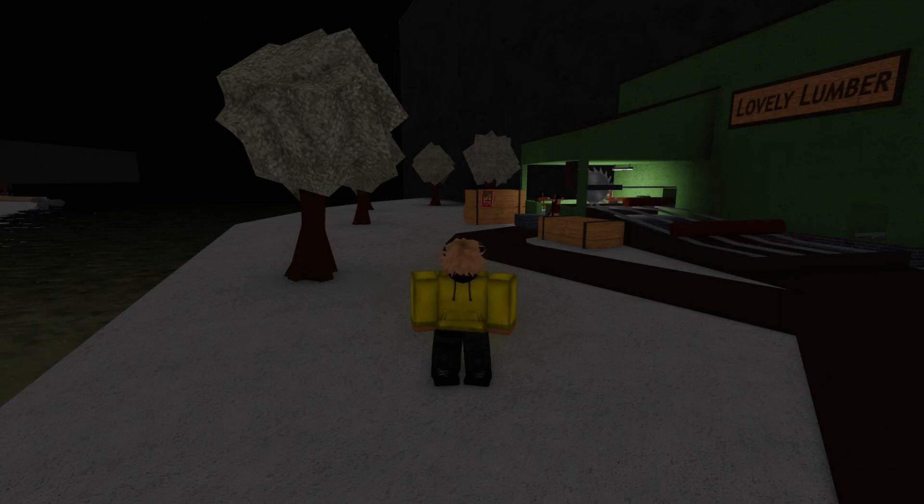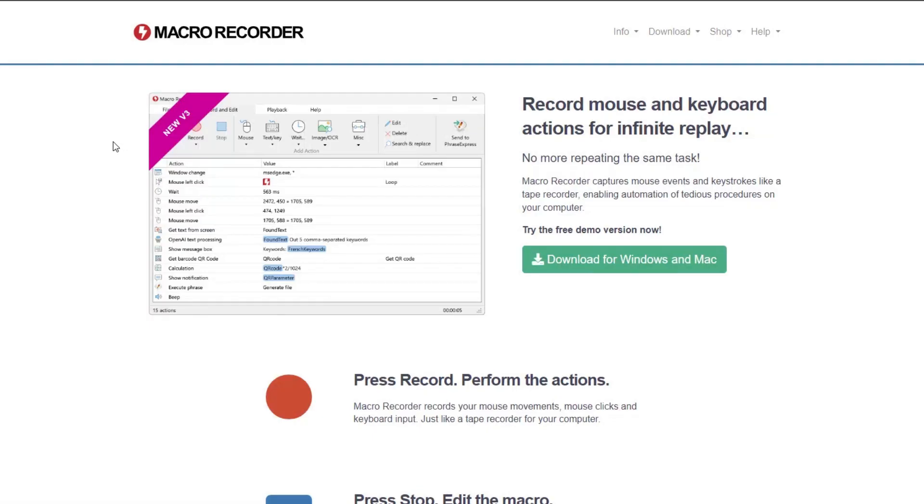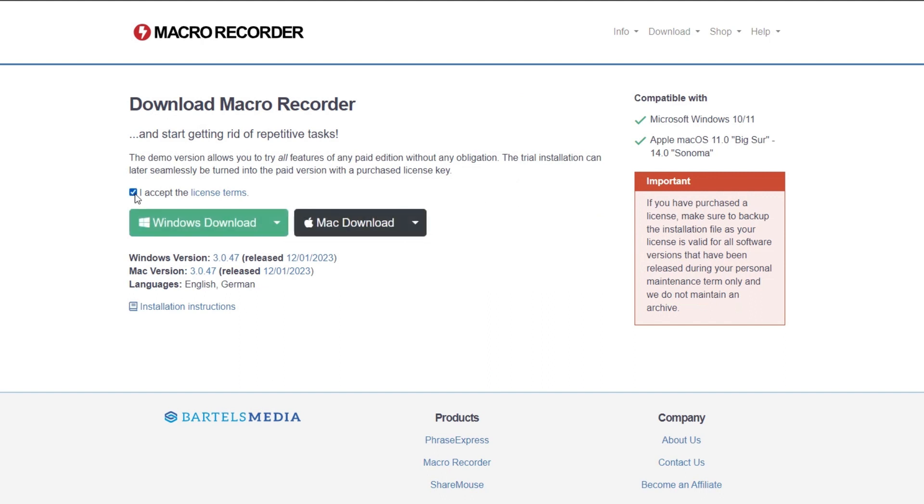The first thing you'll need to do is go to Google, type macro recorder into Google, and press on the first link. Press on download for Windows and Mac. As you can see, you can do this on Mac and on Windows, so download the version you need.